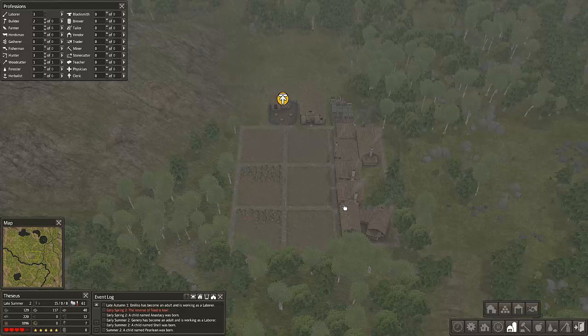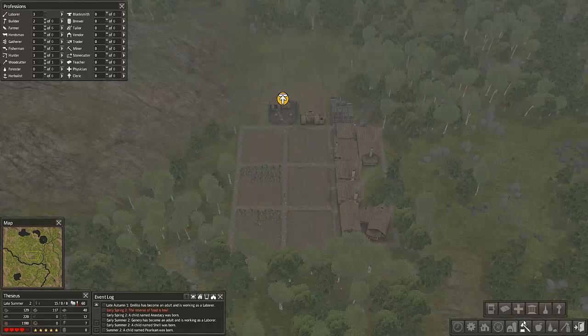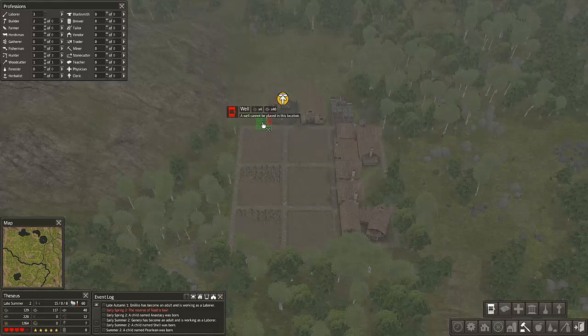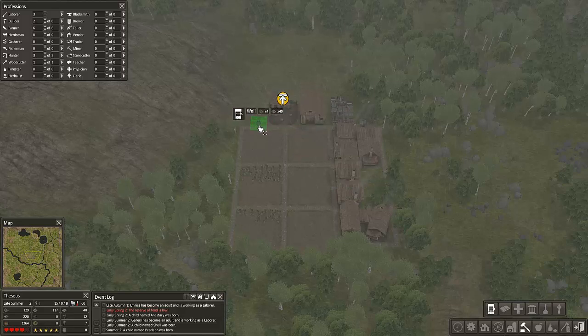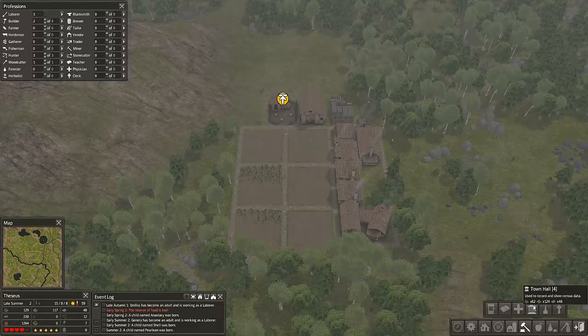Why is this going so slow? Probably the rain. Let's hope the rain goes away. So that's the stockpile sorted - eventually when I start earning more resources they will work their way around all that. One thing I didn't put in last week's video: you need to build a well. It has to have blocks of clay around it. I'm going to pop mine there and someone will come build that in a minute. They're for if there's a fire and it needs to be put out.